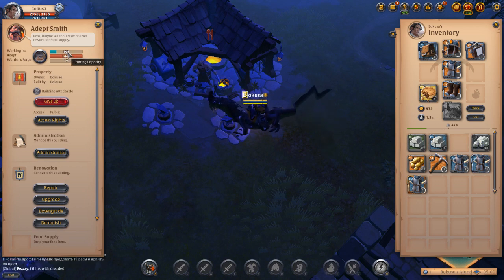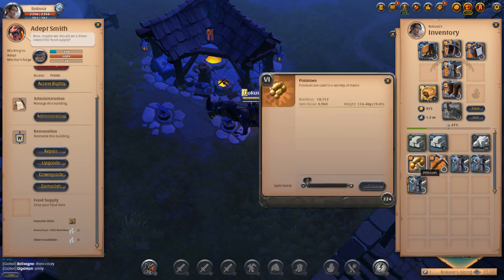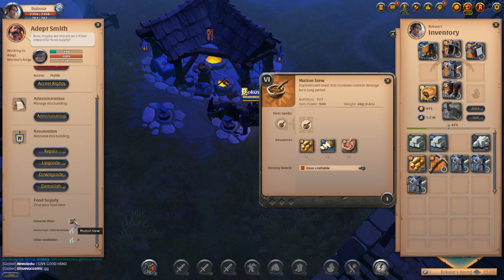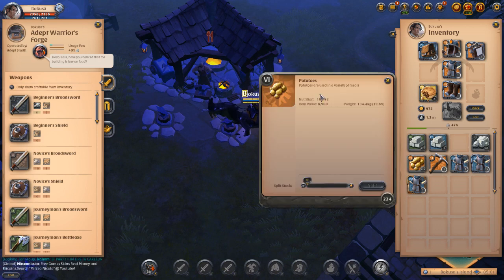When using buildings like this, keep a few things in mind. They have a crafting capacity, so you can only craft so much over a set amount of time. They also have a durability that you can repair by clicking the repair button. You also have to supply them with food — I just have a bunch of potatoes, but this item cannot be fed raw potatoes. The blacksmith's favorite dish is mutton stew. Whenever you build a building, you have to upkeep it with food, and each food type supplies a certain amount of nutrition. He has 100 nutrition right now and maxes out at 795,000.